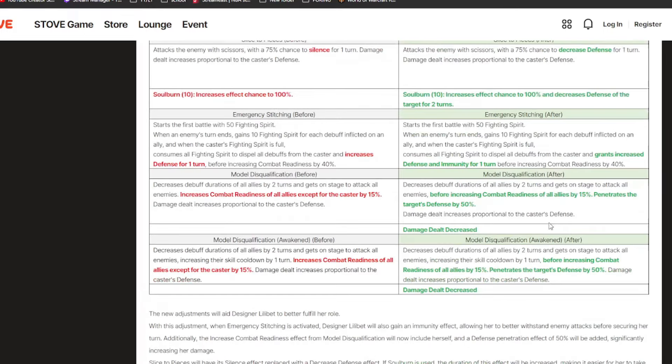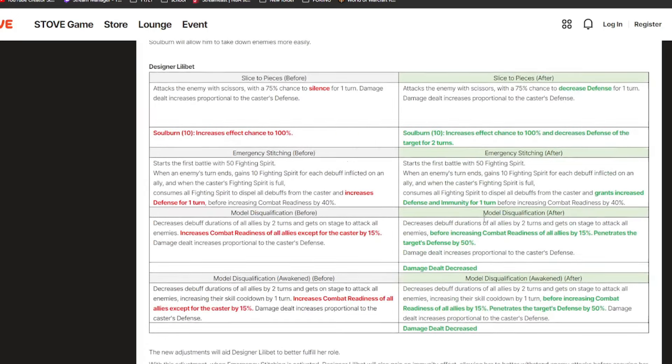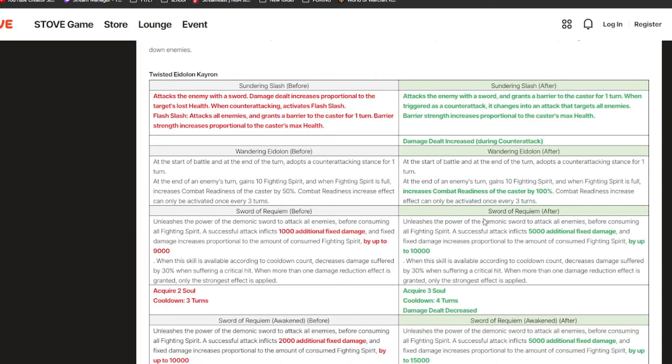Instead of only CR pushing her allies, she'll also push herself, and she gets defense penetration of 50% with extra damage on her S3 so she'll actually hit pretty hard now. Usually you could proc her passive, CC her, and she was useless — but you can't really do that anymore. She has this crazy S3 that will do a ton of damage. I don't know if you'll pick her as your main cleanser, but maybe she'll be pretty good in some comps.